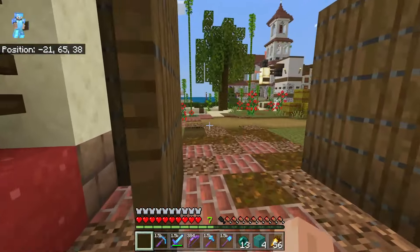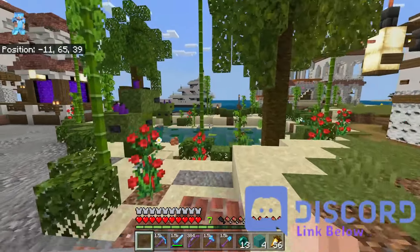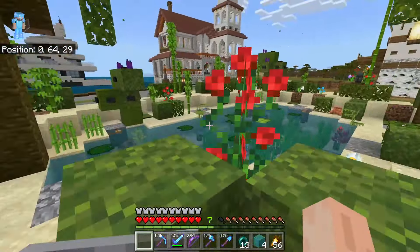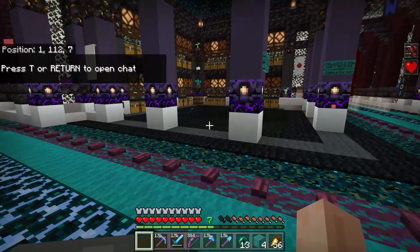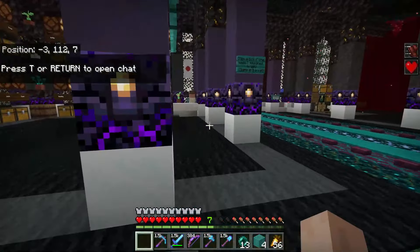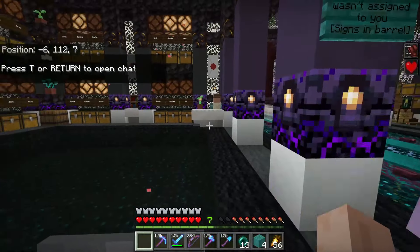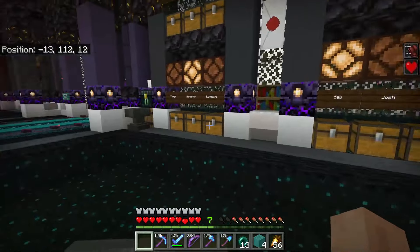From here, we went directly into this awesome-looking nether portal. Right before we entered the nether portal, there's this incredible yacht just floating around. And as we entered the nether portal, I was like, this is a nether portal? This is Beverly Hills' nether portal. What's really nice is the nether hub is mapped out north, south, east, and west. And we have our own mailboxes.